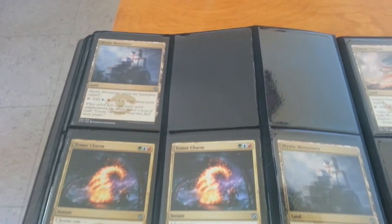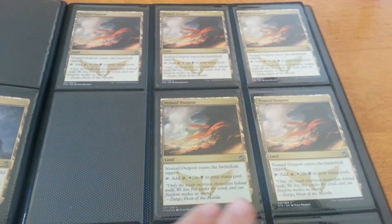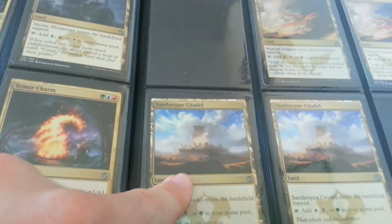Some of them are running in gaps. Something with the lands, I do believe. These two are foil. Yeah, I'm just mostly looking for standard stuff. That one is foil, this one is foil, this one is foil, and this one is foil.